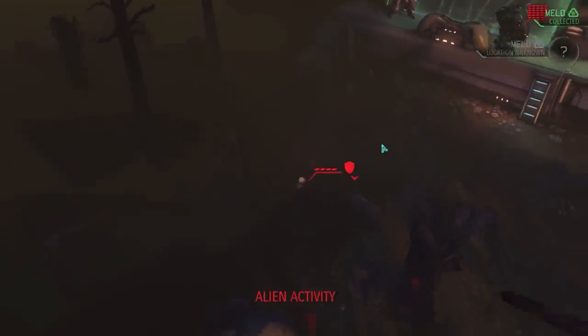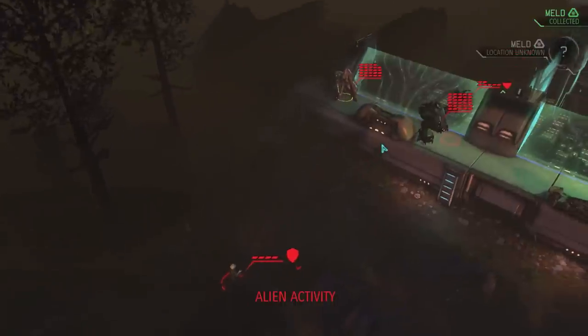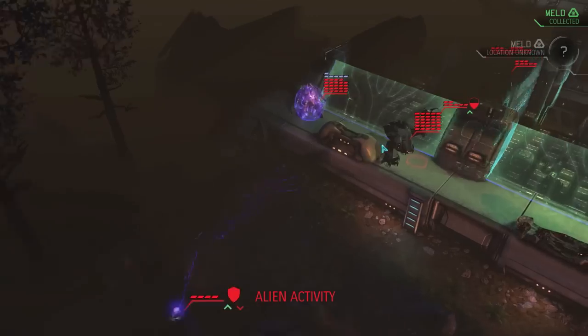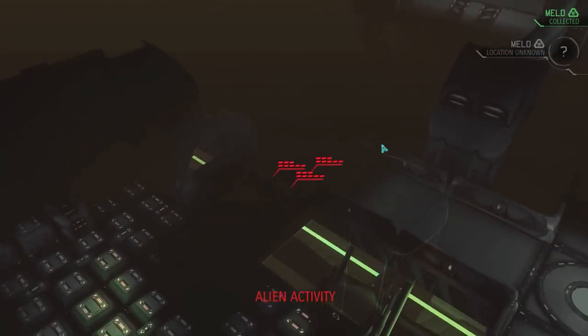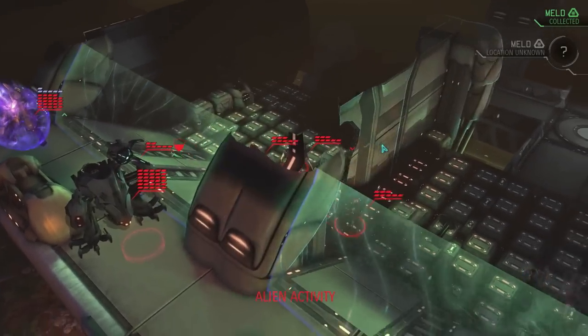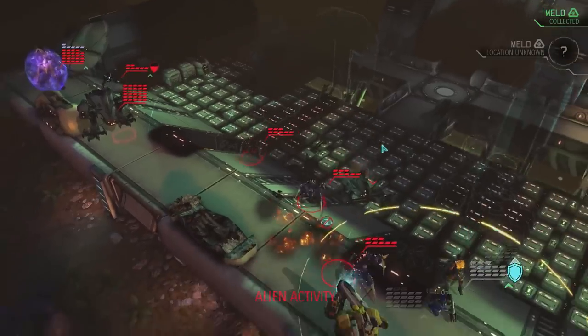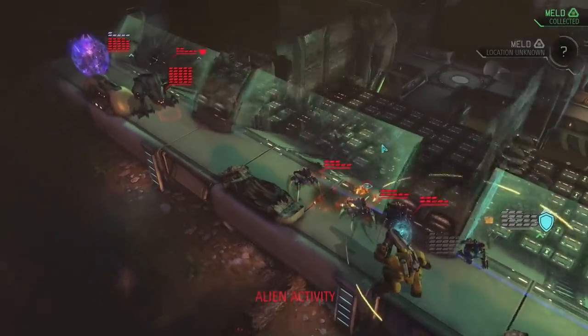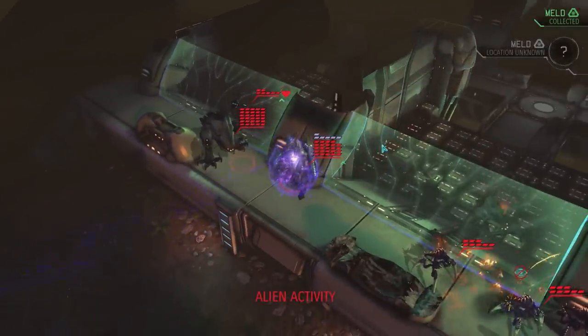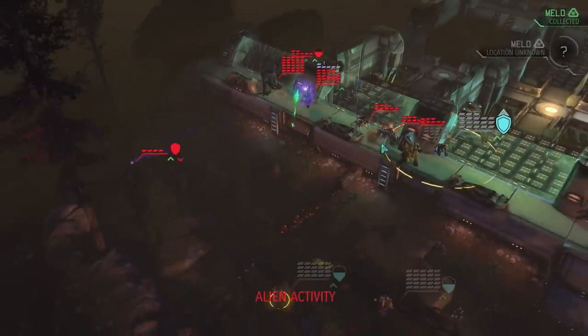Another group incoming? No, that's just a sectoid. Eva can take one more round of hits, but then I'll need to take care of her. Chrysalis incoming - that's exactly what I needed. Are you serious? Now I'll have to deal with these chrysalis, and I don't have any more explosives other than the proximity mine.